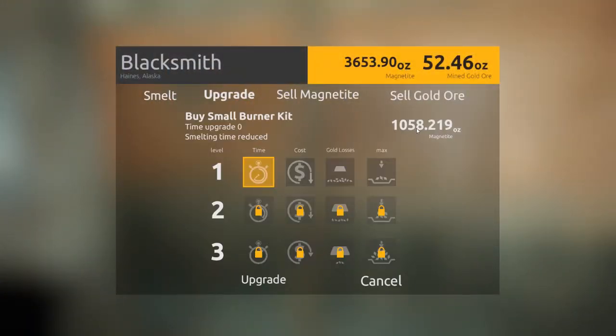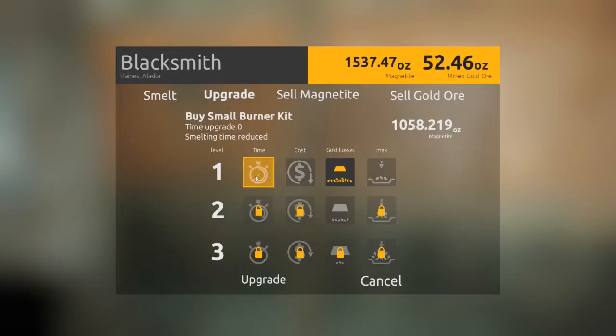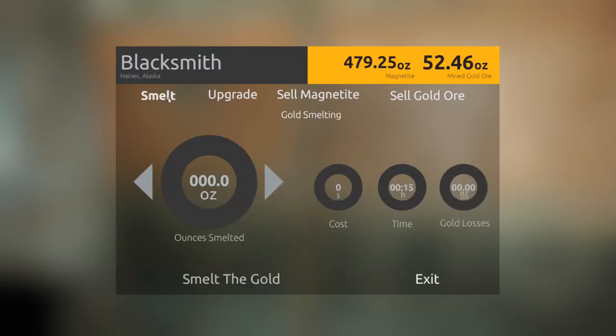Okay, upgrade. So what can we do — we can reduce the time, we can reduce the gold losses. Obviously the gold losses will be my first priority because you can see we've got 3600 magnetite there and it's costing 2100. I'm not that fussed about the size of the bars at the moment. I do want to reduce the cost as well, so let's go with the gold losses first. Let's click — okay, what have I got left? Got 1500 left. Reduce the time, I'm not that fussed about that, so I think we're gonna go with the costs. Oh, four grand — good god, no. Okay, let's go with this one instead.